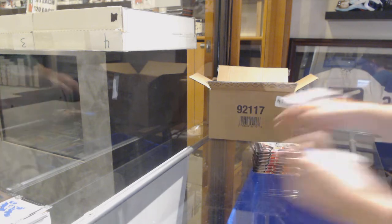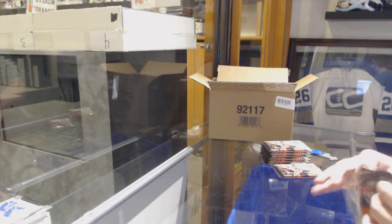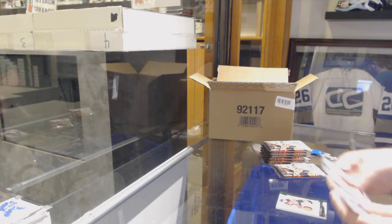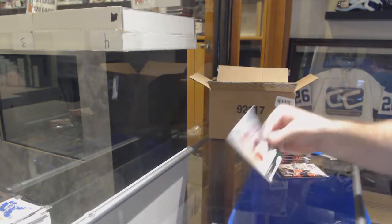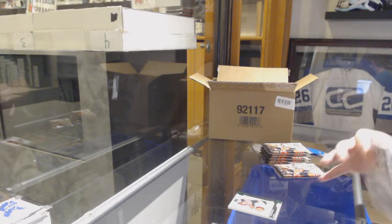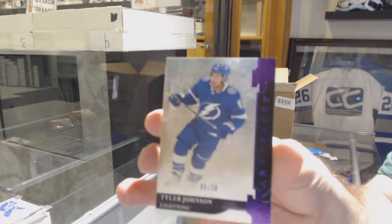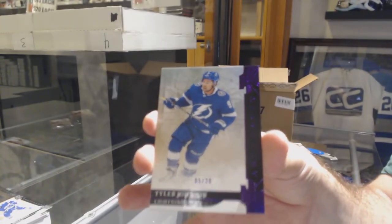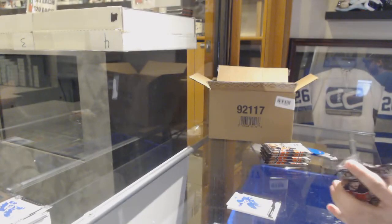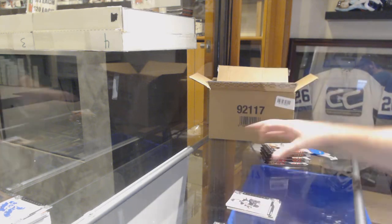For the Devils, we've got a dual jersey patch, number to $65.00 — Taylor Hall. Taylor Hall to $65.00 for the Devils. We've got number 20 for the Tampa Bay Lightning, Tyler Johnson. We've got number 699 of Pastrnak for the Boston Bruins.